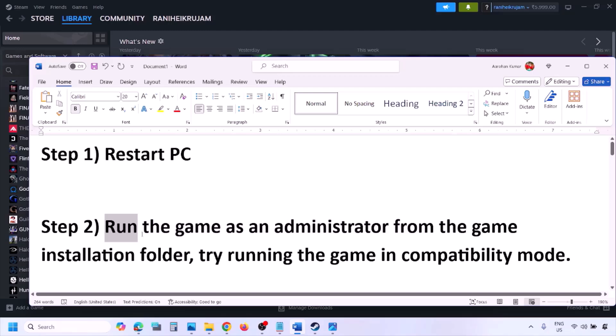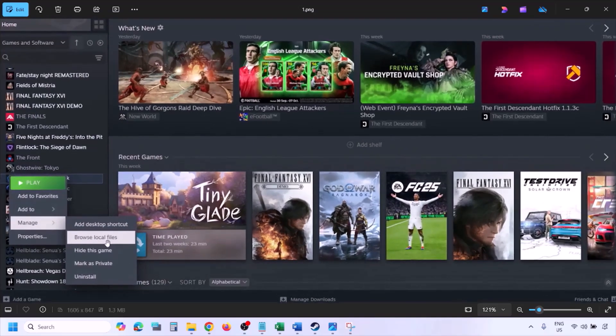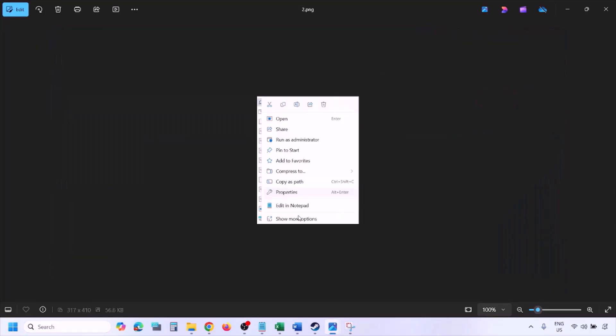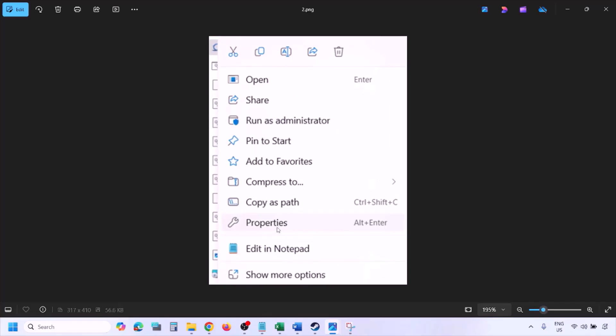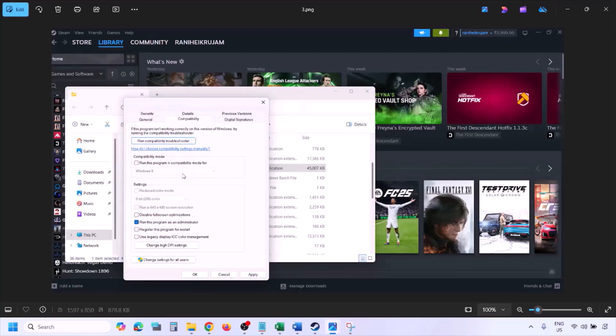The next step is to run the game as an administrator from the game installation folder. Go to Steam, open Library, find the game in the list, right-click on it, select Manage, and then click on Browse Local Files. This will take you to the game installation folder. Right-click on the game EXE file and select Properties.